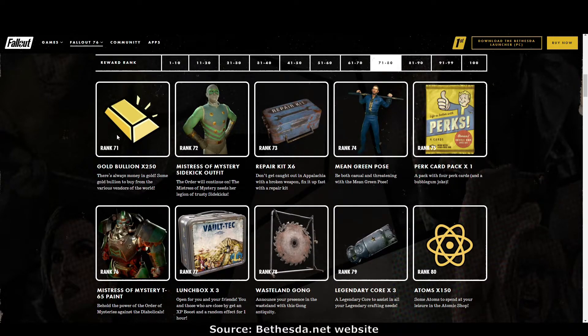Rank 71: gold bullion. Rank 72: the Mistress of Mystery sidekick outfit — looks sort of Thor-like with those dots down the front, but still very nice. Rank 73: repair kits. Rank 74: the Mean Green photo mode pose — I can see lots of people using that one. Rank 75: perk cards. Rank 76: the Mistress of Mystery T65 paint. I've got T65, so this would be the one I'd be using.